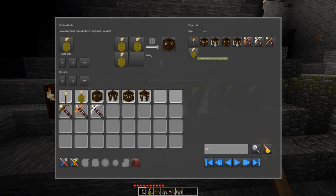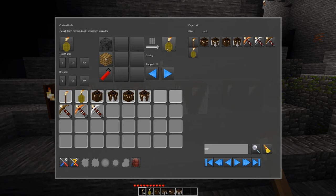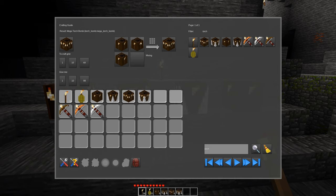So we start off with a Torch Grenade, which uses a stick of TNT, a piece of wood, and a coal block. Or you can convert Torch Bombs back into the Torch Grenades. And then the Torch Bomb is made from three of the Torch Grenades. And the Mega Torch Bomb is made from three of the smaller Torch Bombs. The Rocket versions are just made by adding a block of TNT. And we will get to these later.